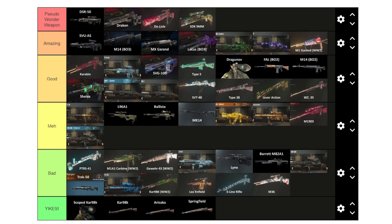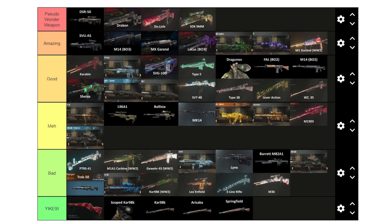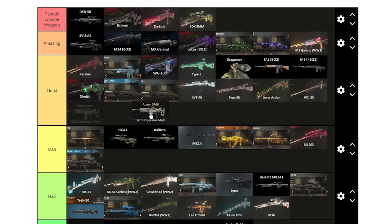Now onto Black Ops 4 — big yikes for some of these. The Auger DMR's operator mod turns it into a two-round burst, and it was pretty good — a wall weapon you could mess around with, letting zombies pour in and headshotting them quickly. We'll put it in good.